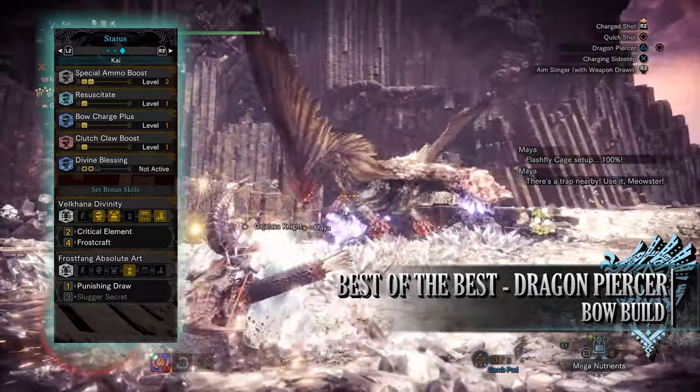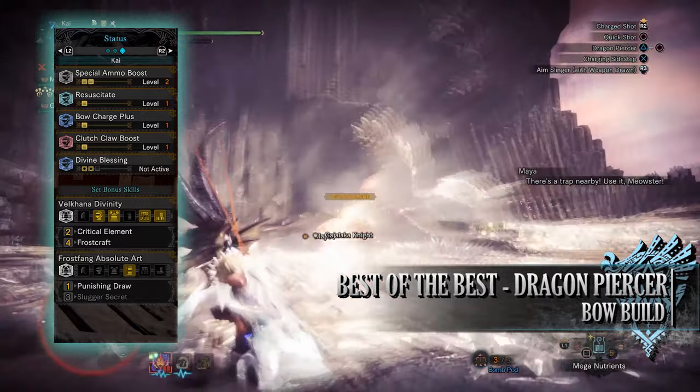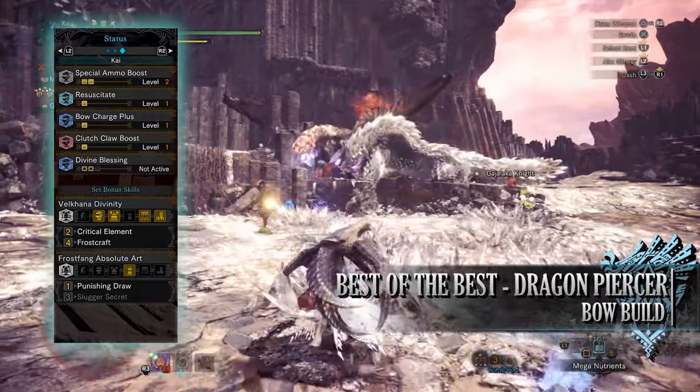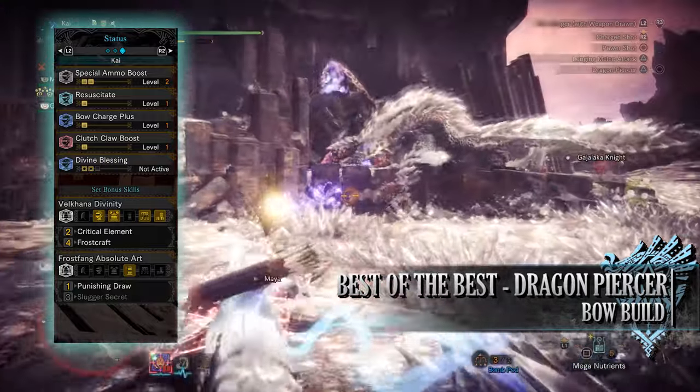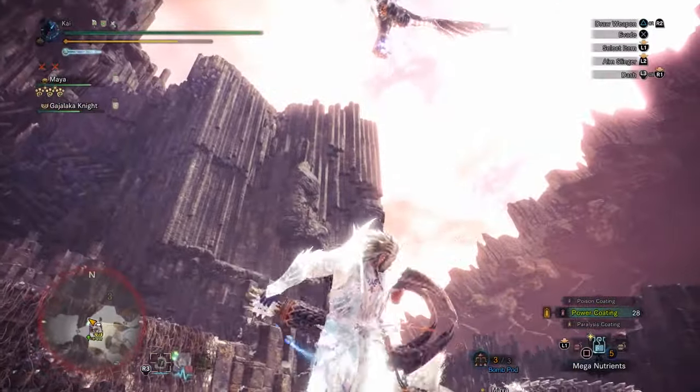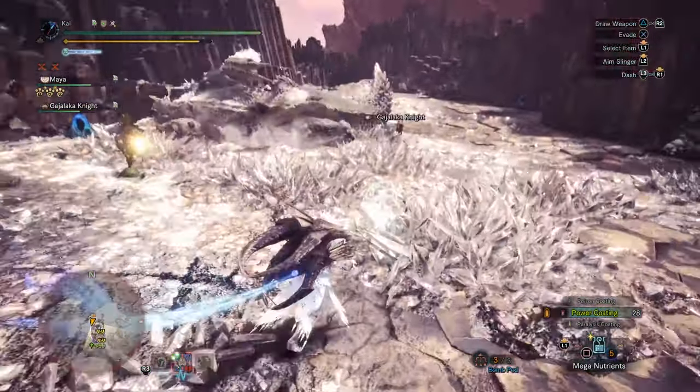For the set bonuses you'll have three. The first two are attached to the Velkhana Divinity — for wearing two pieces you'll have the Critical Element set bonus. More importantly, you'll have the Frostcraft skill, which gives this build an additional gauge found underneath our health and stamina bar granting increased damage. With each attack this bar depletes, reducing the bonus attack. However, should you sheathe your weapon, this bar fills back up, granting that bonus attack again — hence why it works so well with the Dragon Piercer playstyle. Finally, you'll also have the Frost Fang Absolute Art, Punishing Draw, which adds a stun effect to draw attacks as well as slightly increasing attack power.